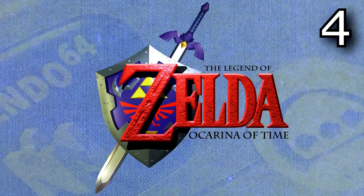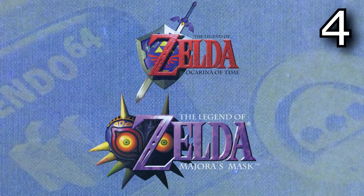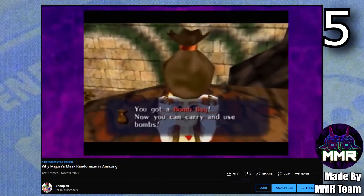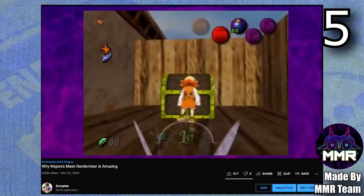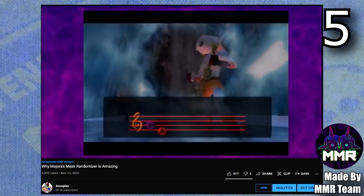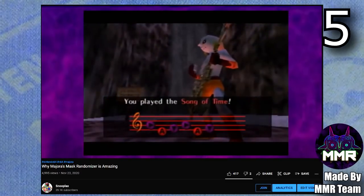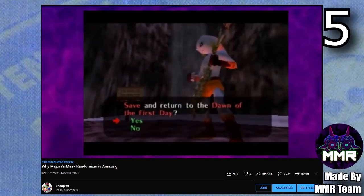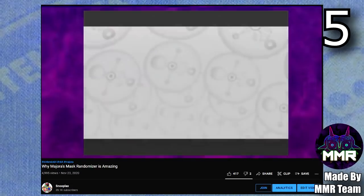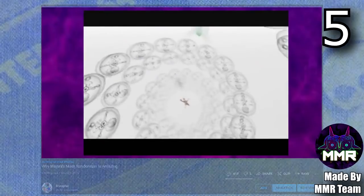Next let's look at some Legend of Zelda hacks for Ocarina of Time and Majora's Mask. Both of these games have great console compatible randomizers. The first randomizer I tried was the Majora's Mask randomizer, which is definitely one of my favorite ROM hacks of all time — I made a whole video essay about why it's truly amazing. These randomizers work by randomizing all the items, which forces you to do a lot of things out of order, making for a really fun new challenge that makes it seem like you're experiencing the game almost for the first time again.